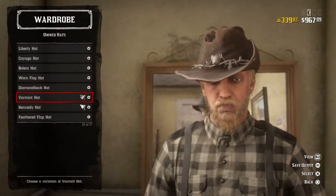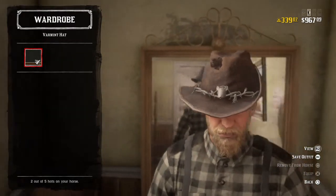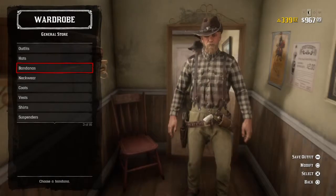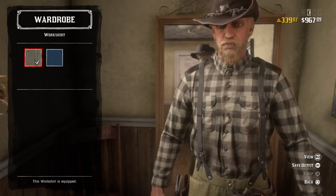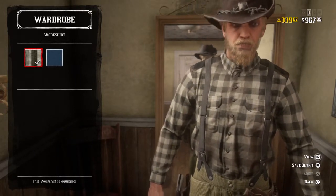For hats, we're going to have a Vermin Hat of the Shade, the black one, because that's the closest to what we could get online. That will probably cost you about $20. For shirts, you're going to have a discolored black-gray plaid — that's the closest I could get for the shirts and work shirts. That will be one gold bar to cost.